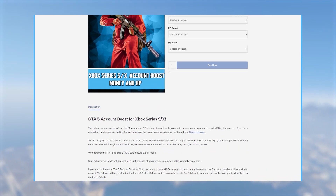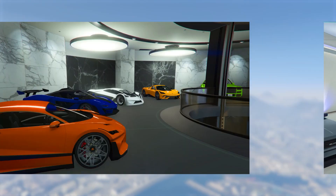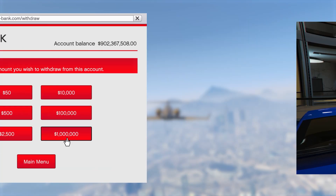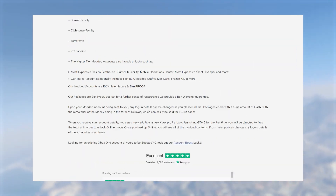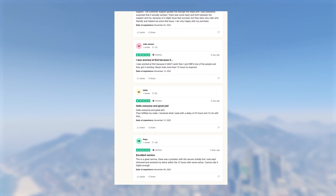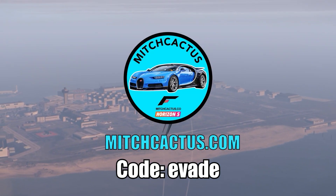If you guys don't want to have to spend hours grinding out these glitches, be sure to check out the instant delivery modded accounts from MitchCactus.com, which is available for Xbox, PlayStation and PC, that comes with between 50 million to 1 billion dollars, as well as RP level 100 and more. They also offer account boosts, meaning that an existing account of yours can have money or RP added to it. These guys have over 4,500 reviews on their official Trustpilot page and are by far the most highly reputable modders. There will be a link in the pinned comment and description, and be sure to use code evade for 5% off.